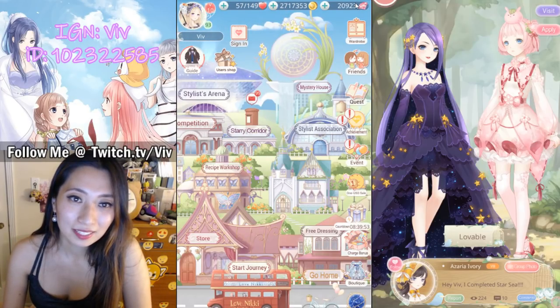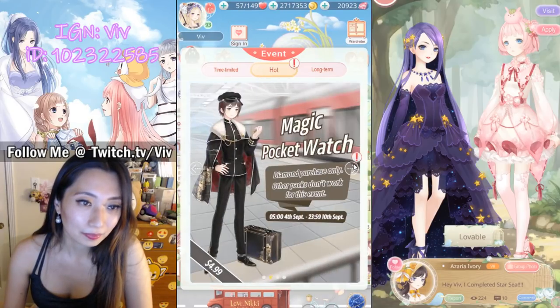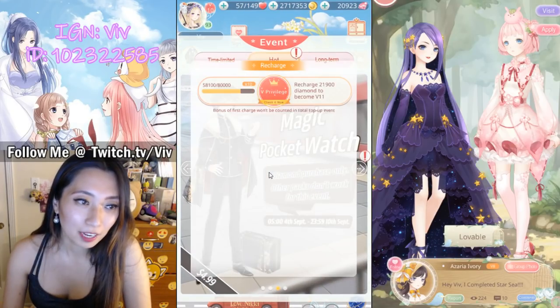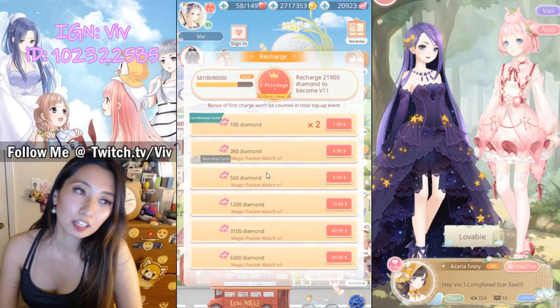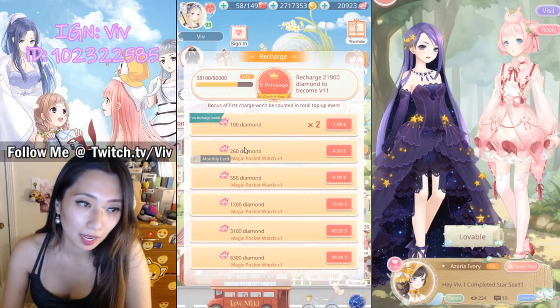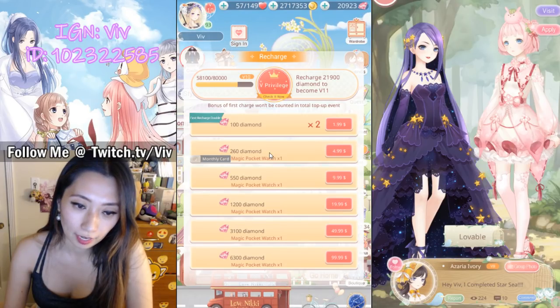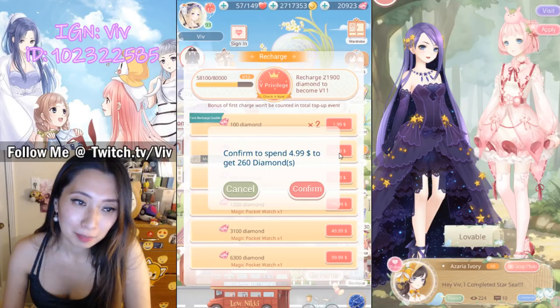Okay, next thing I want to talk about is this: Magic Pocket Watch. So this is just a regular recharge event, and you can get this suit by recharging $5 or more. This is the only way you can get it. Well, oh well — I'm gonna do it. Confirm — $4.99 to get 260 diamonds.